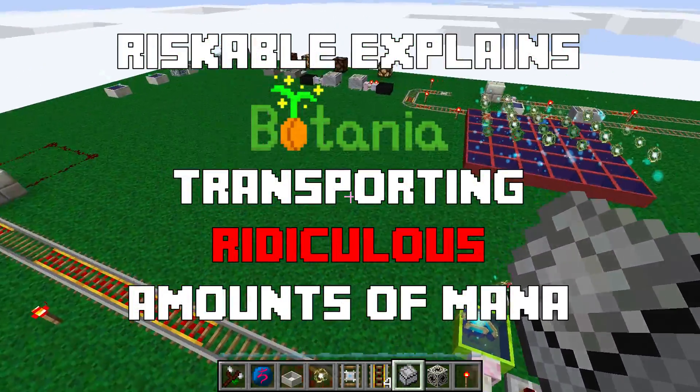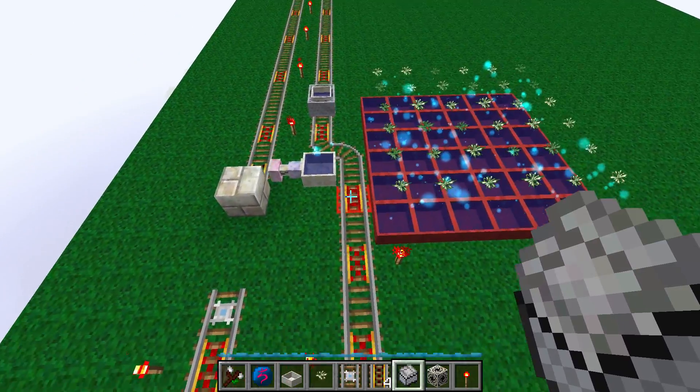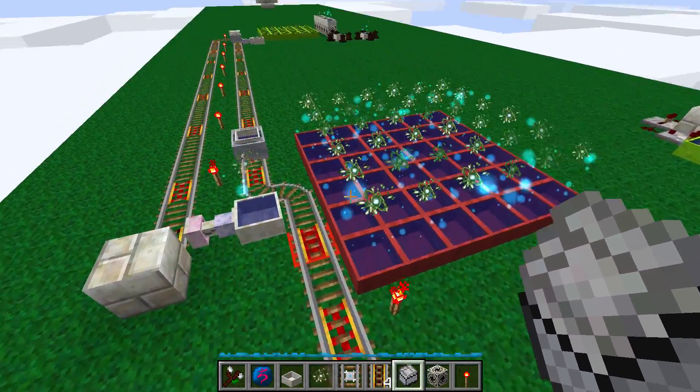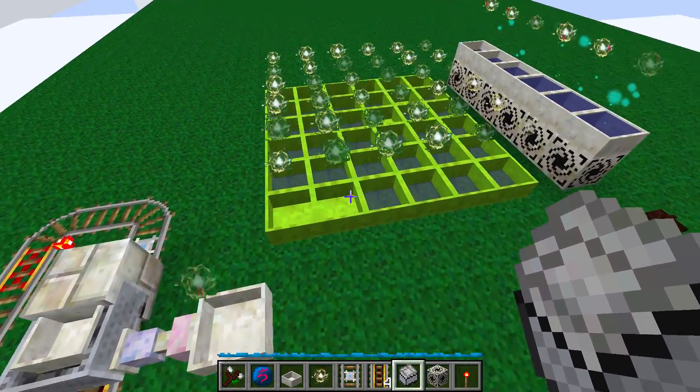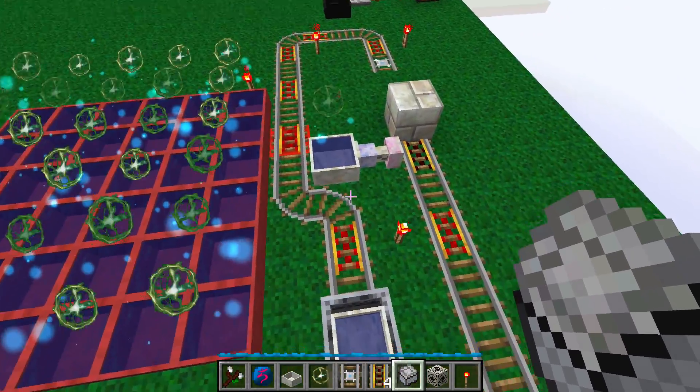I have a solution to that. We've got ridiculous amounts of mana — perfect. But how do I move it down to this bank of monopools down here? I've come up with this system.